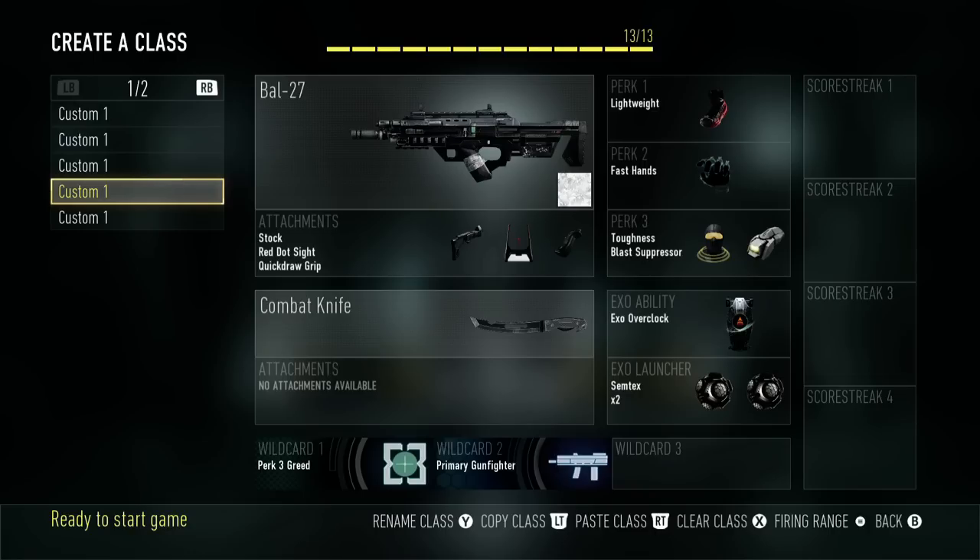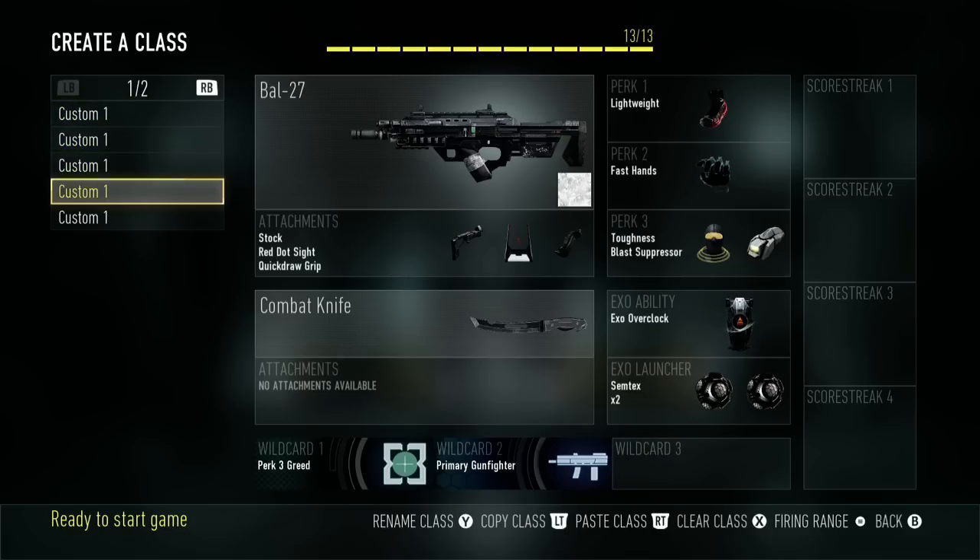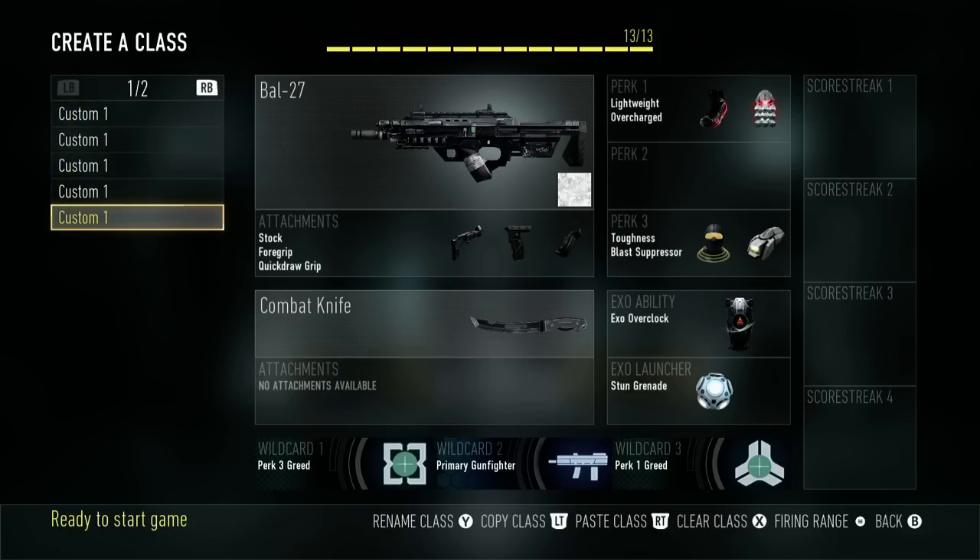I have a backup red dot class as well. Sometimes the iron sights just don't work out depending on connection, so sometimes I need to pull out the red dot sight. Overall, I haven't really pulled this class out in the past couple of days because I've been having more success with the iron sights online. Maybe that'll change on LAN, but I'm just sticking with what I've been doing the best with so far.